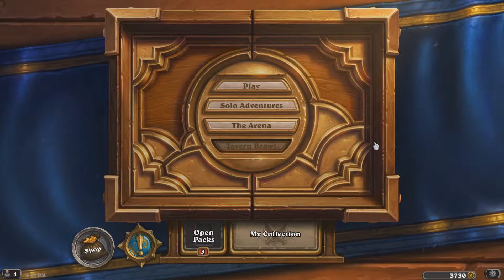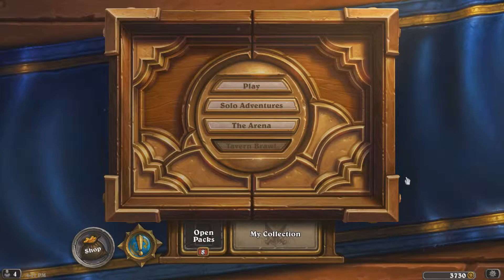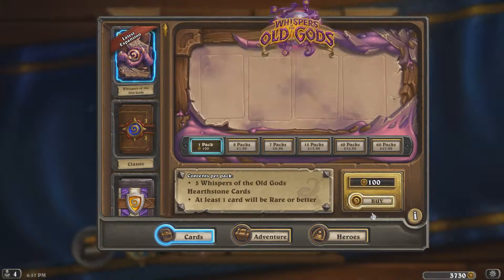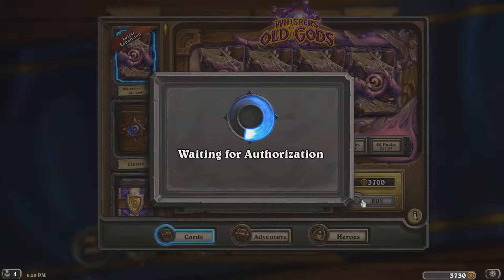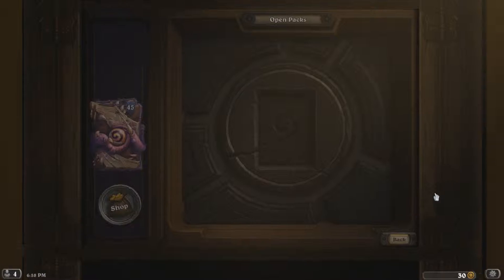All right guys, we are back. I've won two standard games — it took a little while. I've got another quest: if I win seven standard games, I get five more packs, but I can't be bothered to win seven games without the new cards. So I'm going to spend my 3,700 gold all on packs — that's 37 packs. Let's open some packs, guys — 45 packs total. Let's see what we get.